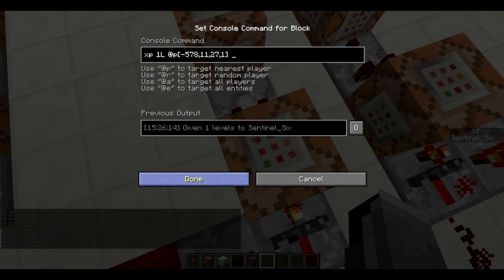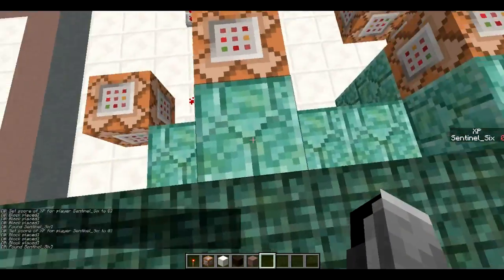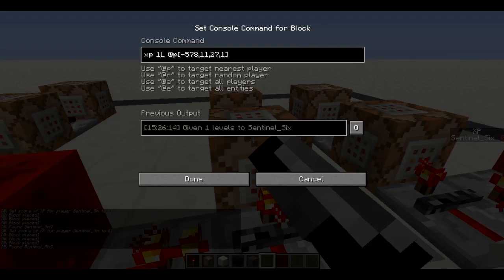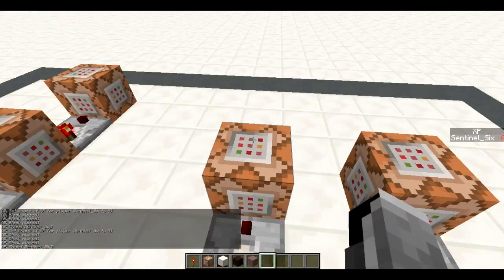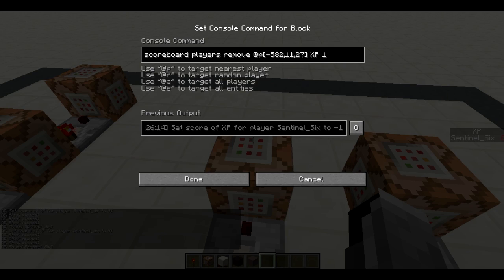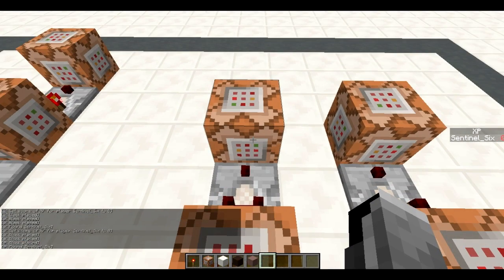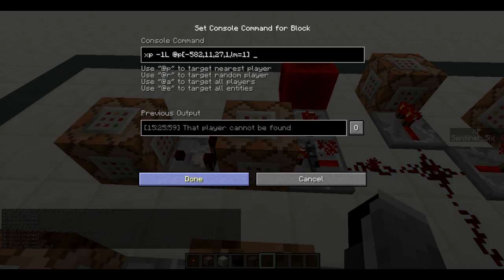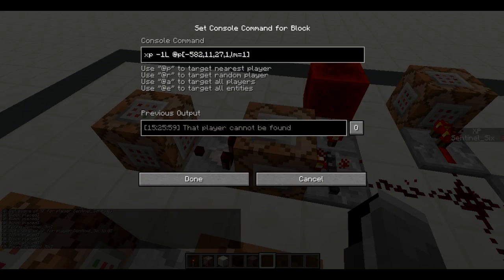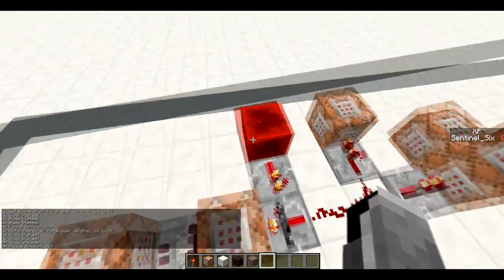This command block gives a level to everyone in this room, or the nearest person to the command block in this room. You really need to be the only person in there at one time, otherwise it won't work properly. It gives you one level, and if that's successful it will take one from your XP score — so when you've got one XP score, you go in, get one level, and your XP score goes from one to zero. Pretty simple.